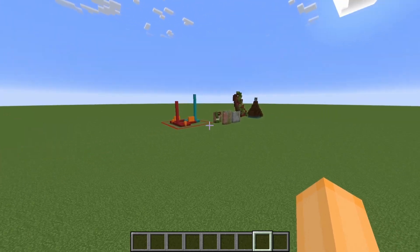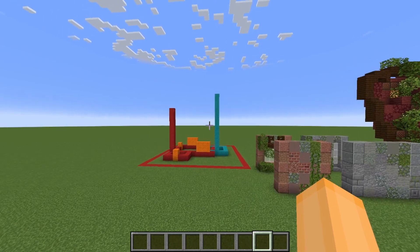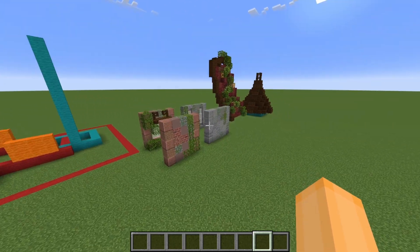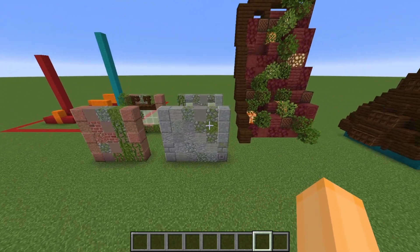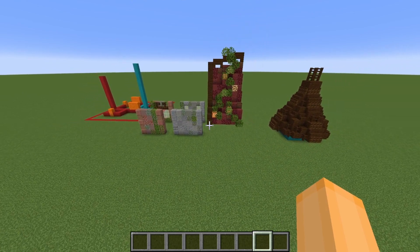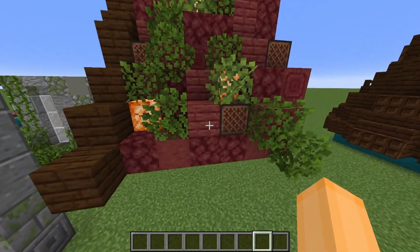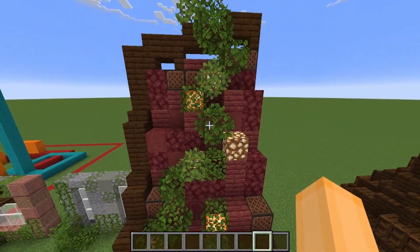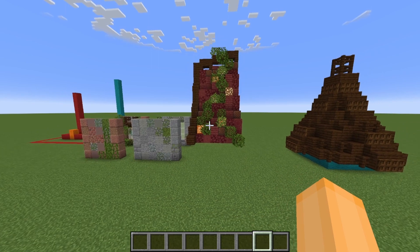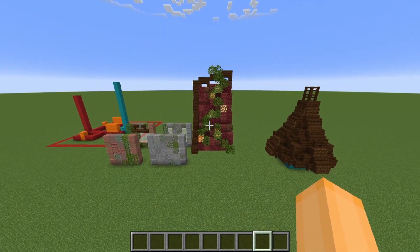Anyway, the part I actually want to show you is this starter base I'm going to be starting to build right now. I don't know what I'm going to call it, don't know if it'll look great or absolutely awful, but these are the parts I'm going to be using for it. I haven't done all the details yet. I've always wanted to use the new mangrove blocks for a roof because the maroon colour is really nice, but there are so few blocks in Minecraft that use it. So glad it got added, and I can't wait to build something with it.